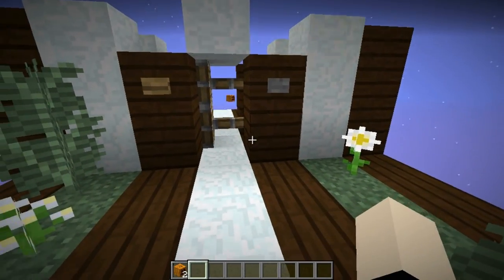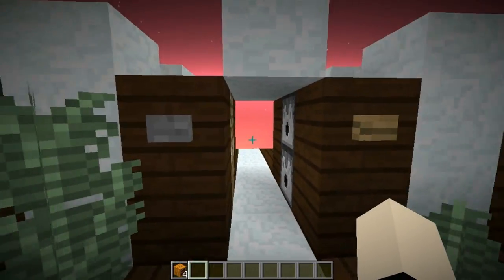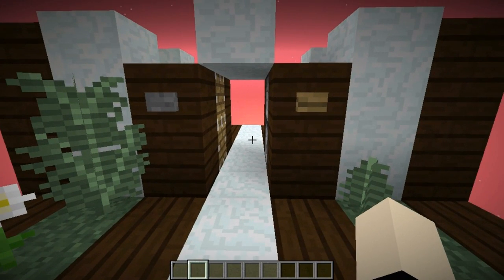But as you can see, the door is a little bit messy. Every time you open it, it's going to make the pumpkins fly all over the place. If you want, you can place them back, but it's a little bit messy still.